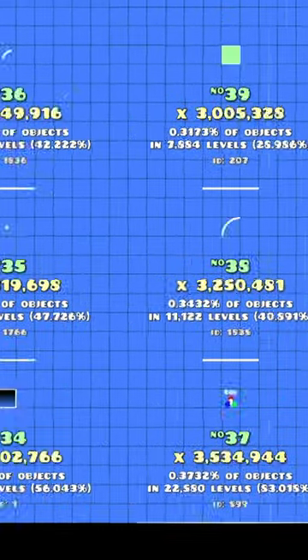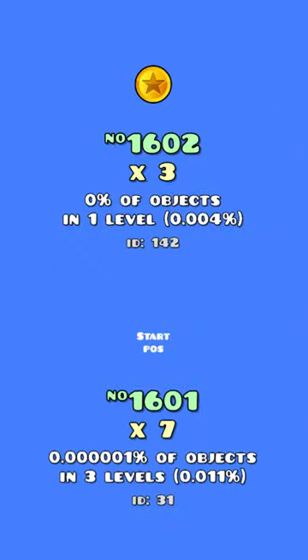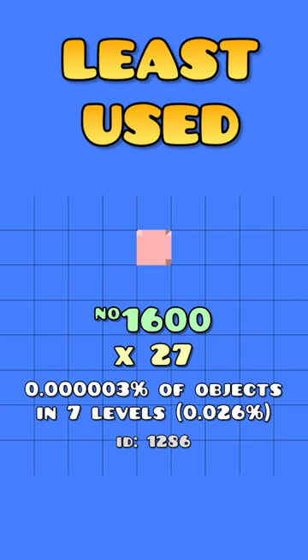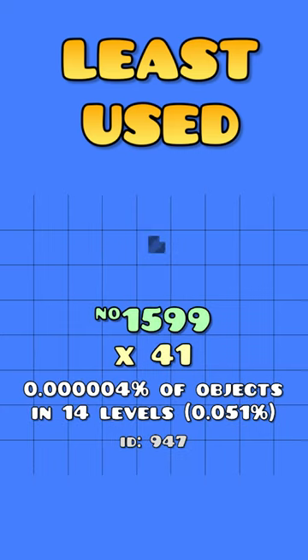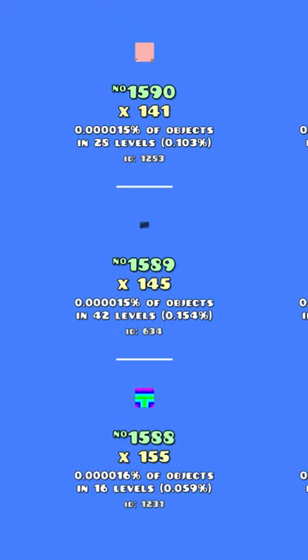As for the least popular objects, it's these random 3D lines and slopes that aren't even listed in the editor anymore, and somehow the secret coin and star position are also here. But following those, out of 1 billion total objects, only 27 are this weird square thing, 41 are this random 3D tile, 63 is one of the rainbow blocks, and from there it's mostly more rainbow blocks and 3D stuff.